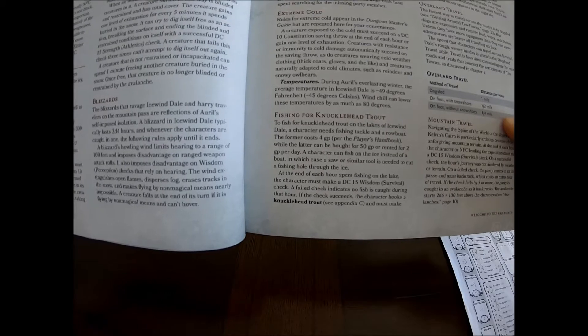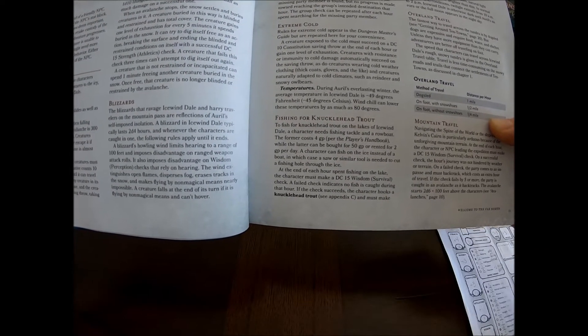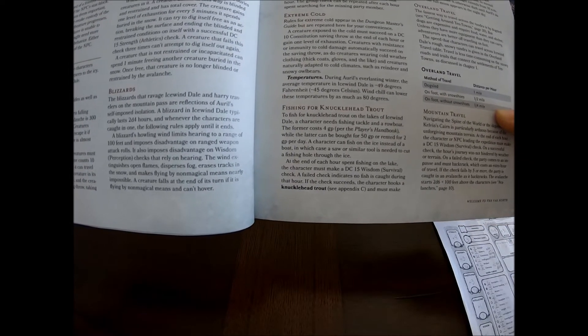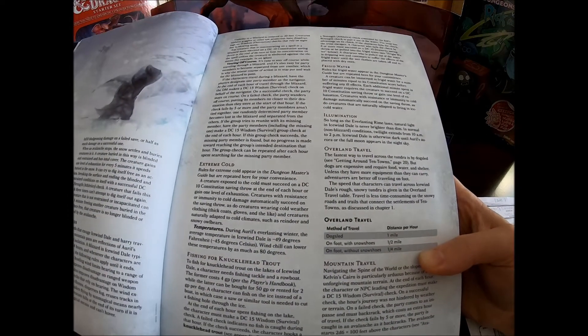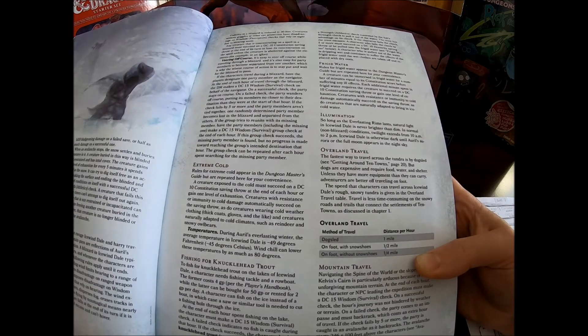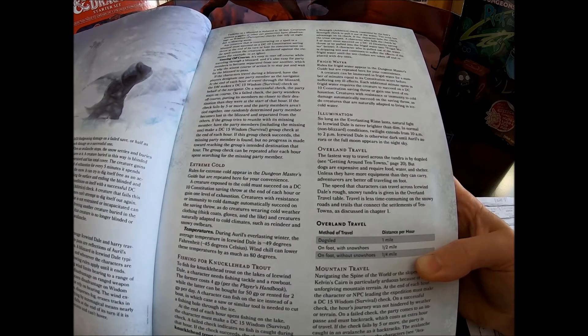A character can fish on the ice instead of a boat, in which case a saw or similar tool is needed to cut a hole through the ice. At the end of each hour spent fishing on the lake, a character makes a DC-15 Wisdom survival check. A failed check indicates no fish is caught during that hour. If the check succeeds, the character hooks a knucklehead trout and must make a Strength athletics check contested by the fish's Strength check to pull it out of the water.